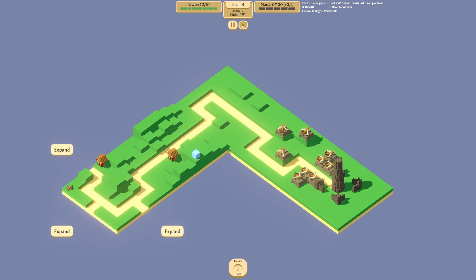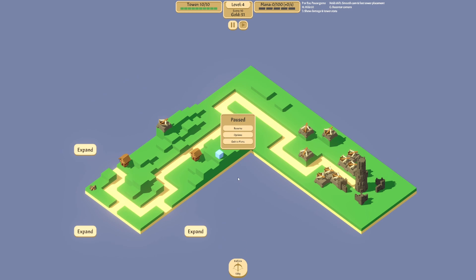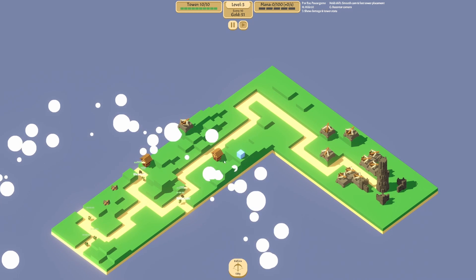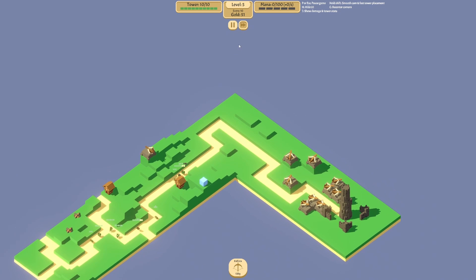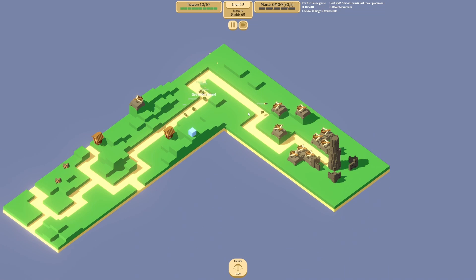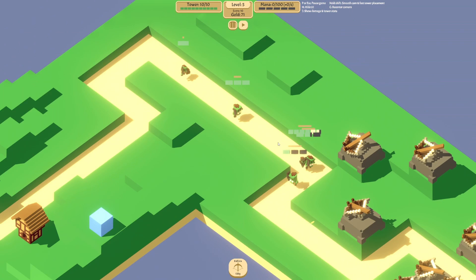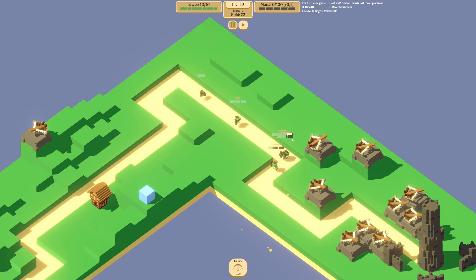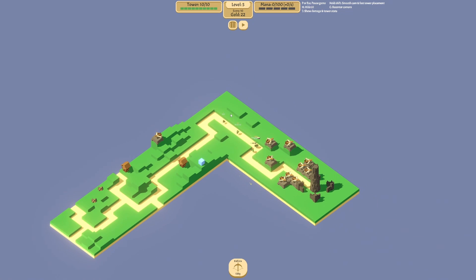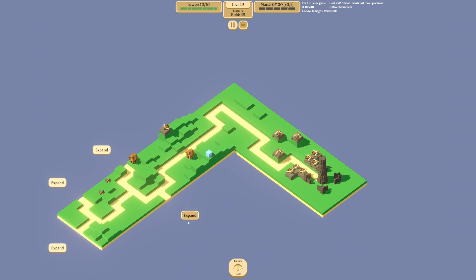It got a little dicey right there but we have 140 gold now so we can place one up here. Range is 6.5. Let's expand this way again — now they can come from different areas. Since this is the first playthrough we probably won't get too far. Let's pause it — that armor there means armor damage, so different towers do different types of damage. Just your basic old tower defense.